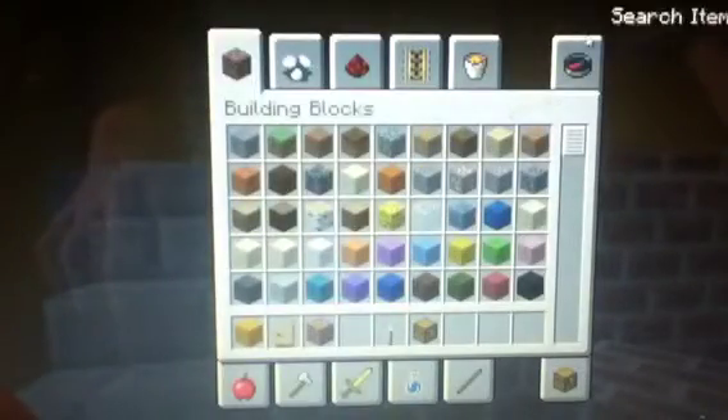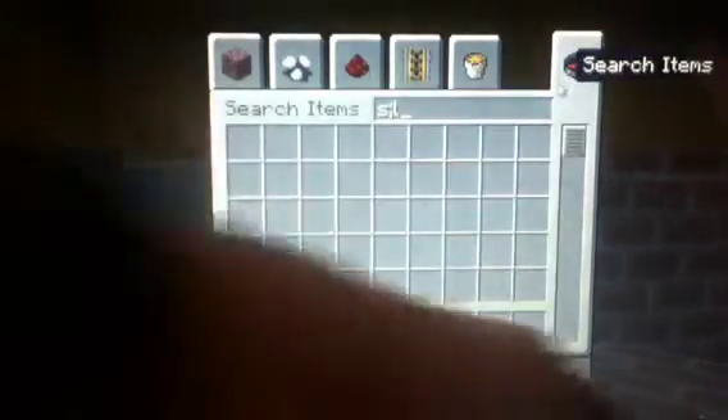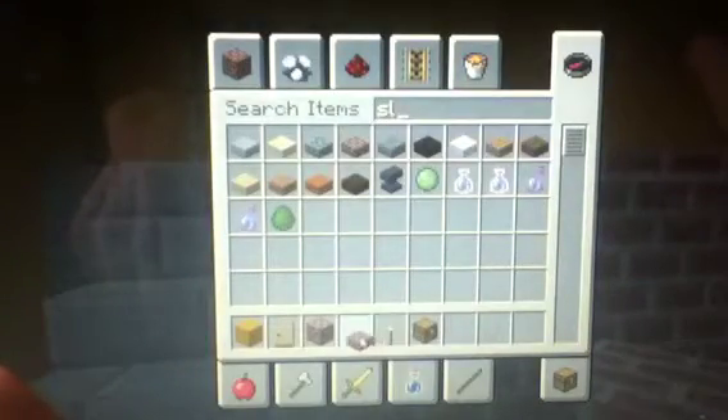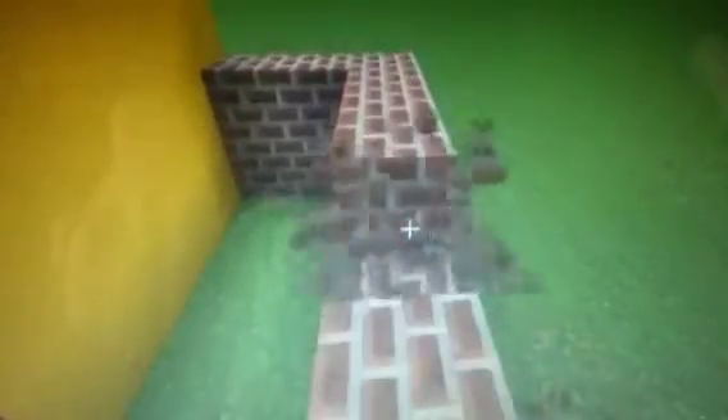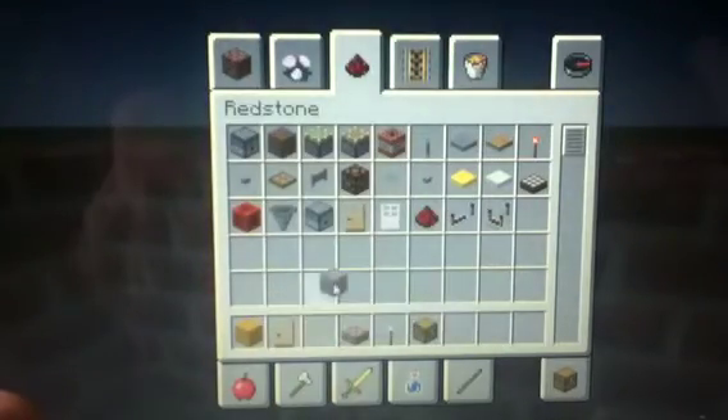I wonder how slabs would work. Let's see slabs, because I did it with — but I just want to check out slabs. Actually that kind of looks somewhat good I guess. Let's change that actually — just go on top of the brick, just place slabs, and then we're done with the bricks.